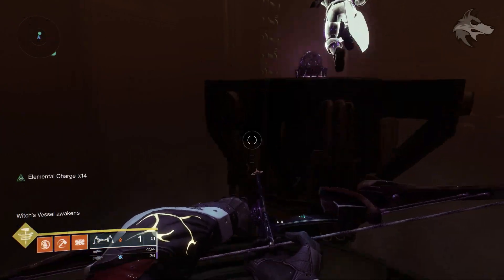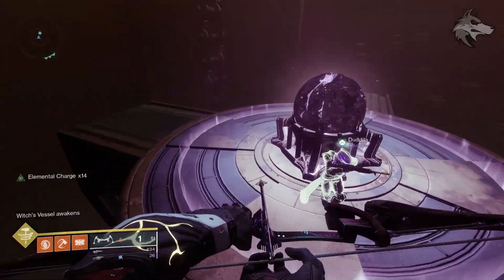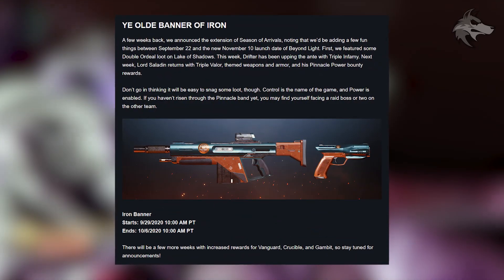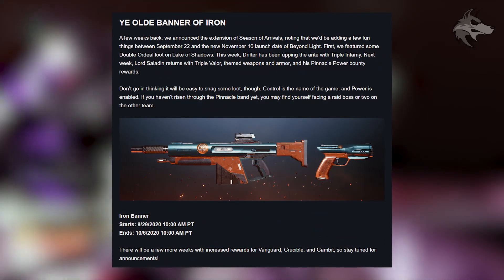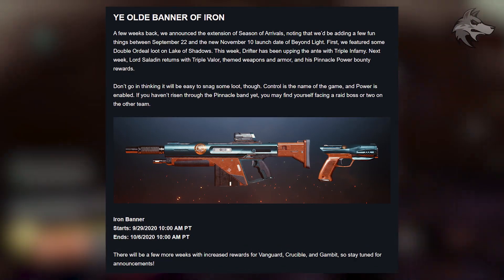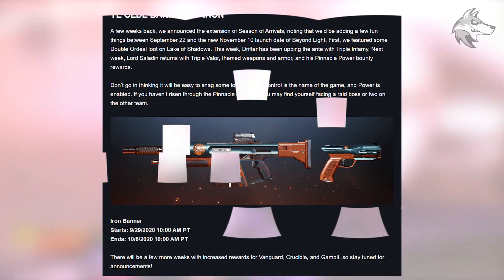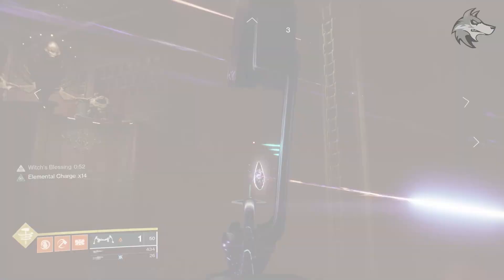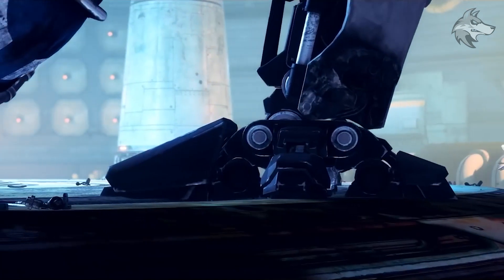First things first, we are going to be getting the Iron Banner back in Destiny 2. It'll be starting on September 29th next week at 10am Pacific, which is of course 6pm in the UK at the weekly reset time. All of the Season of Arrivals rewards will still be available, and they finish by saying there will be a few more weeks with increased rewards for Vanguard, Crucible, and Gambit. Something to put on the calendar for next week if you want to jump in.